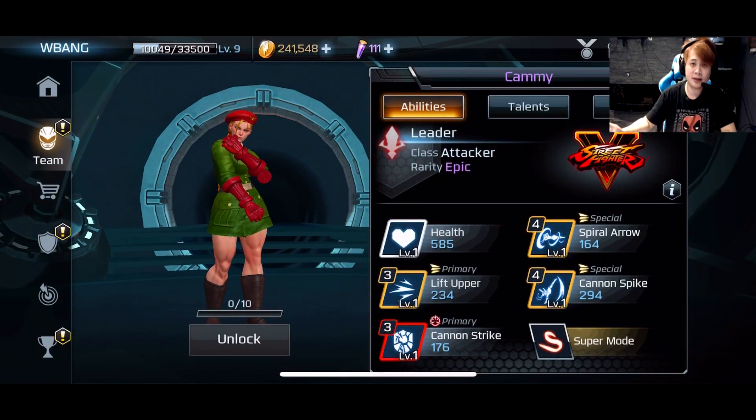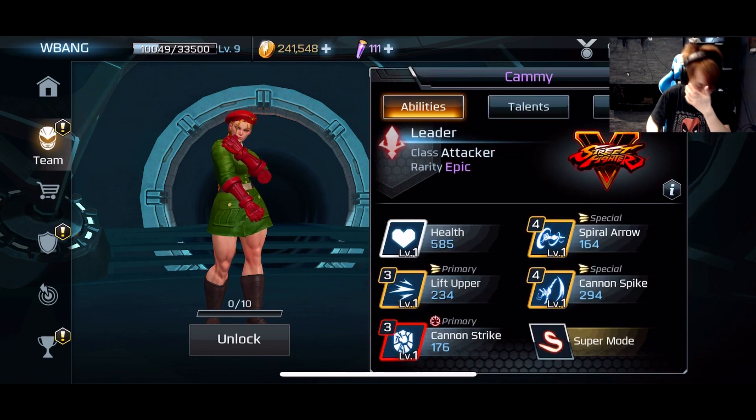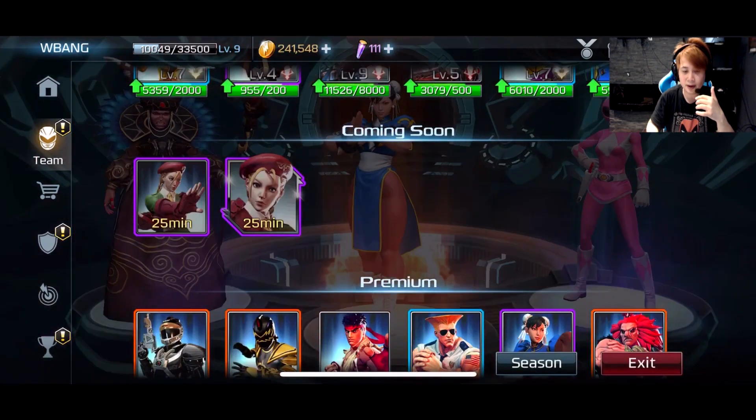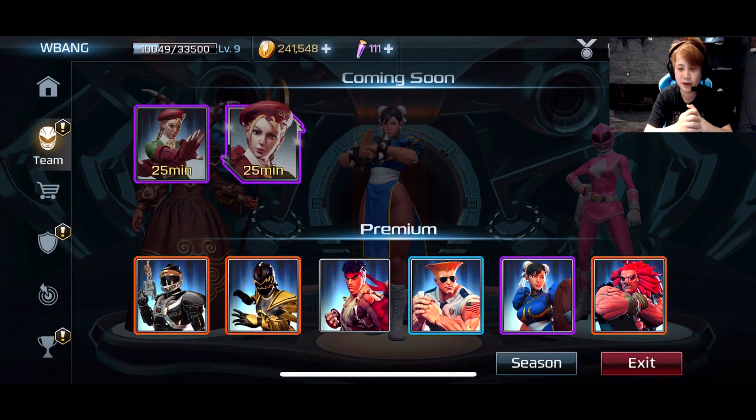The character is going to be available in about 20 minutes. Looking at the attacks: there's a super mode which does the cannon strike and spiral arrow, and of course the lift uppercut — it's supposed to be uppercut I think. Cannon strike is the heavy attack. That's about it for the new Street Fighter character in Power Rangers Legacy Wars. Be sure to subscribe to the channel and I'll see you guys in the next video as we keep you updated with Power Rangers Legacy Wars.